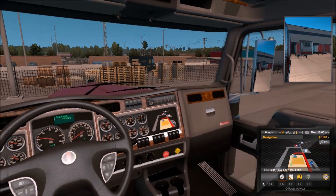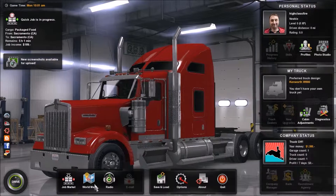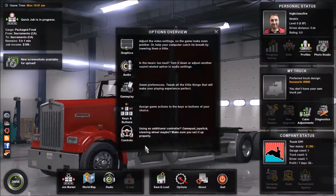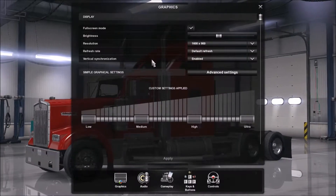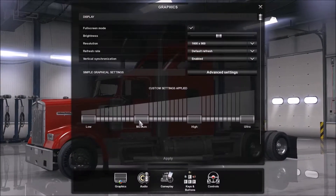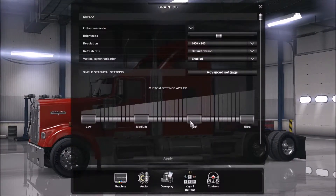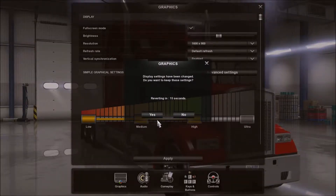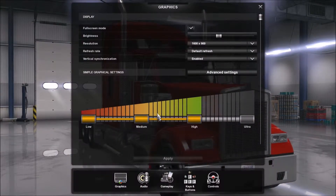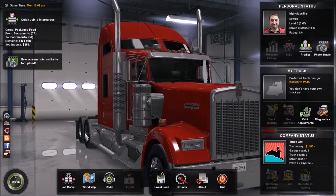There we go. Look at these graphics. Let me just go take a look-see. Let's see if I can make these a little bit better. I'm on Advanced Settings right now. Let's see if we can go to High Settings. Oh, this looks nice. Let's see how this works.